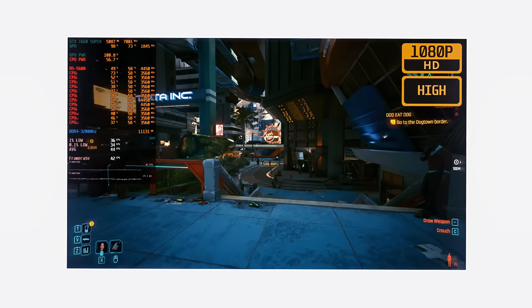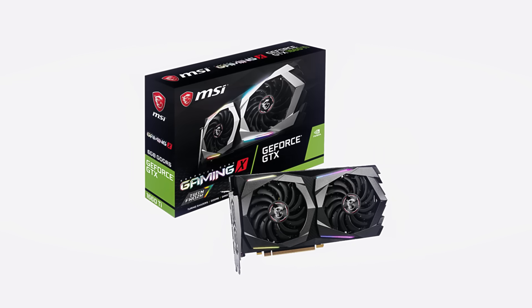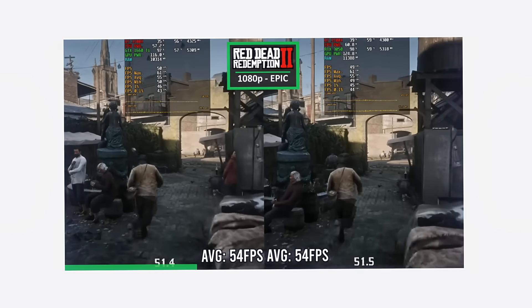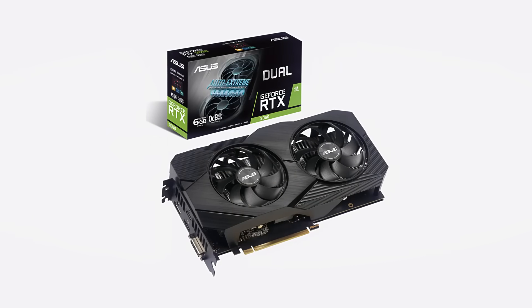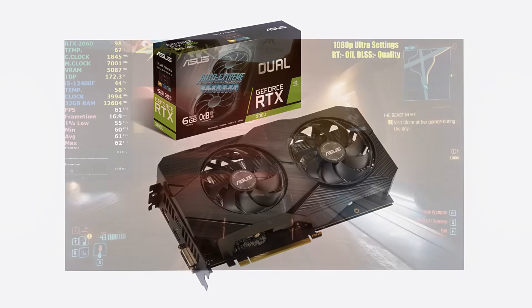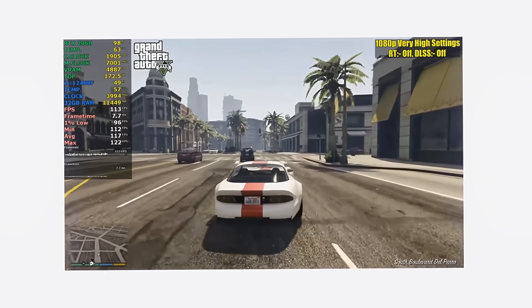Among all these GPUs, I would highlight the GTX 1660 Ti and the RTX 2060. The 1660 Ti may have only 6GB of VRAM, but its performance is generally impressive — it's basically as strong as an RTX 3050, just without DLSS or any ray tracing. On this card you can run most modern games on high settings, but not ultra. The RTX 2060, in my opinion, is the best GPU in this entire low tier. Even with 6GB of VRAM, it still has DLSS and some basic ray tracing support. Overall, these cards are very solid budget options that can still deliver a good gaming experience.